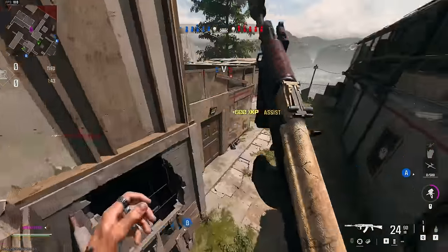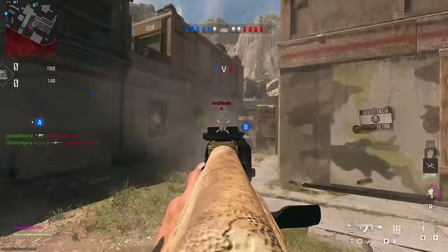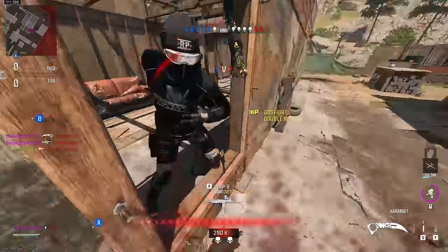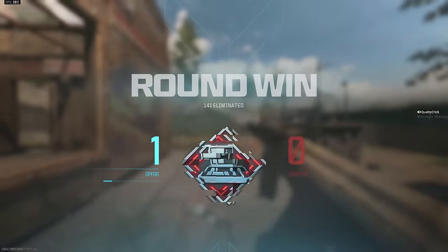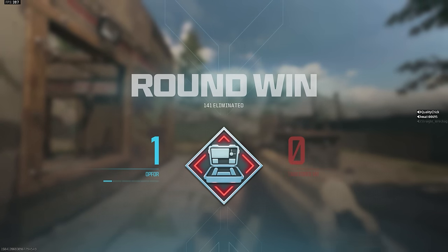We see one teammate - the kill, that's fine. We're gonna keep peeking this. We heard a door break, we got him. We're getting shot - reflexes right there. We're gonna check the spawn because ain't no walking right there, man. That's crazy.